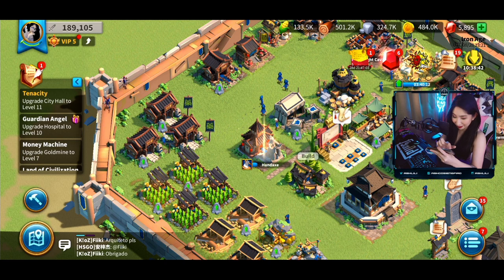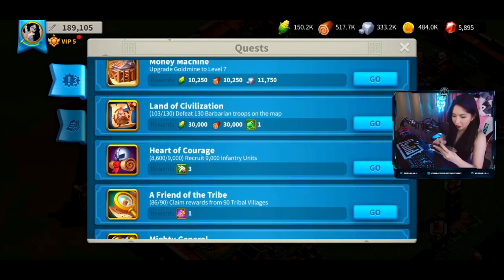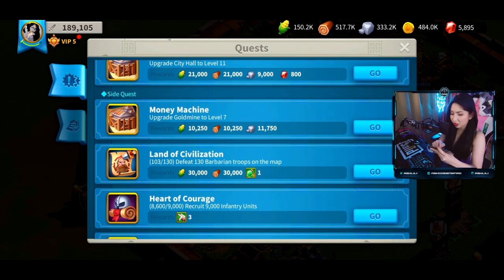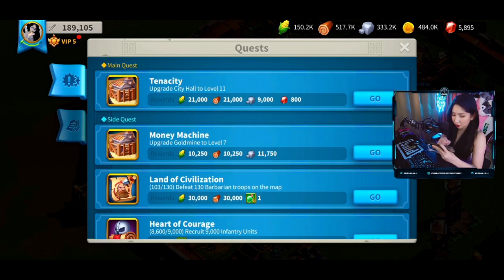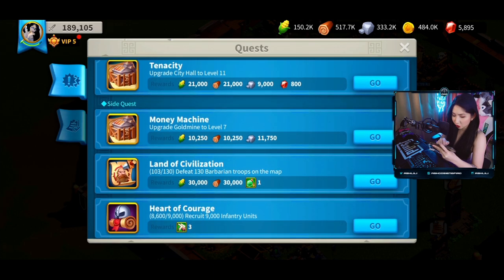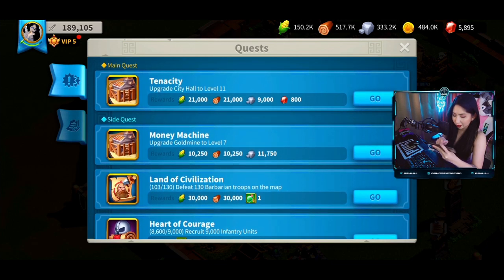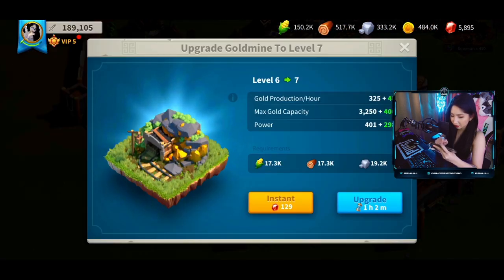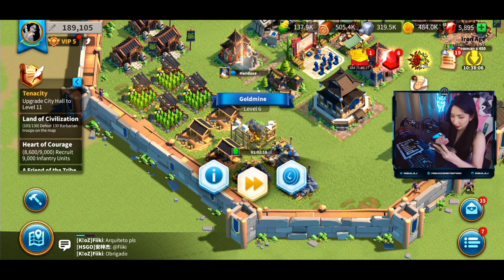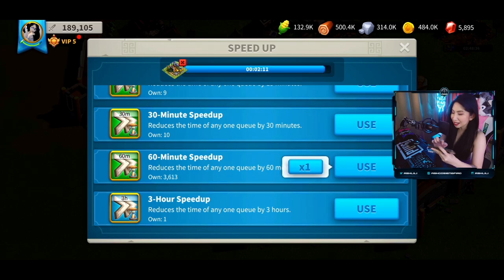Instantly level 10 hospital and an instant quest completion! It's always better to finish as many side quests as you can before completing the main quest, which is to upgrade my city hall to level 11. I'll proceed to upgrading my gold mine to level 7 — it's at level 6 right now, perfect, just one more level. Again I'm going to speed that up with an item because we've got no time for that.